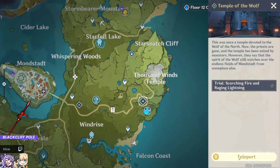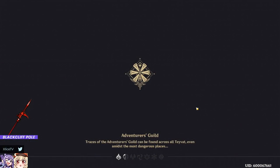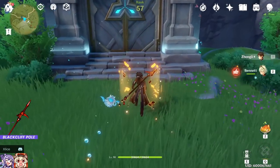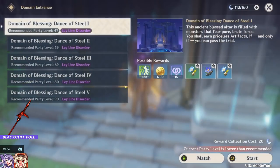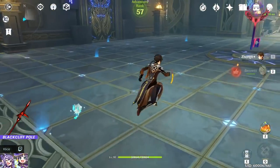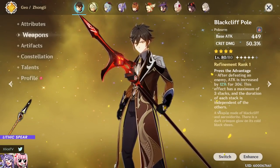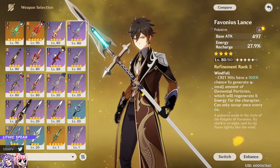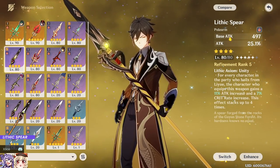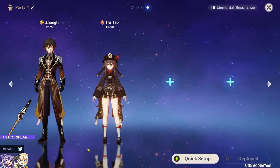Blackcliff Pole result: 66.1k. The slight attack difference from Deathmatch's passive does scrape out a bit more damage. Ultimately, Deathmatch and Blackcliff are virtually equal as long as you swap the goblet accordingly — that seems intentional, since one is a Starglitter purchase and the other is BP. Deathmatch is more consistent since its passive is always active without needing kills, and its massive crit rate is easier to build around.